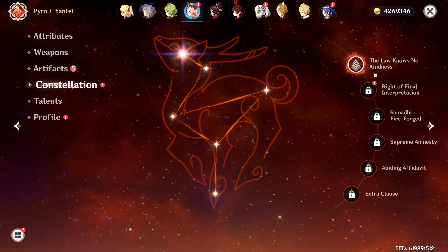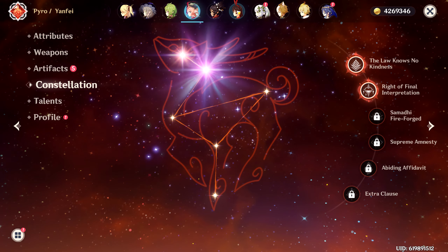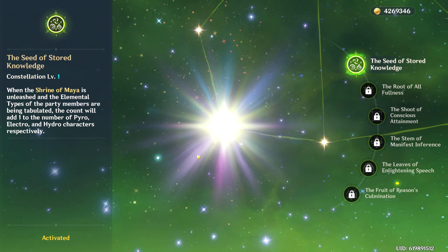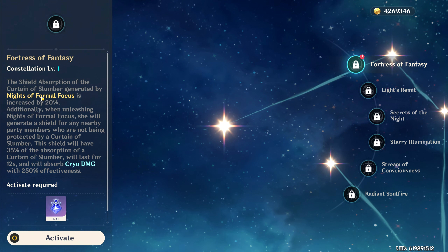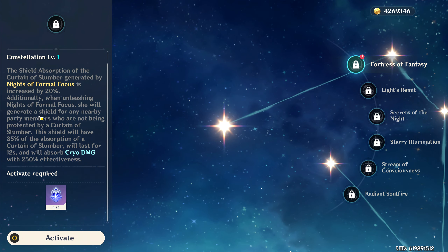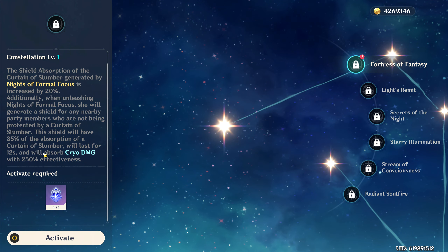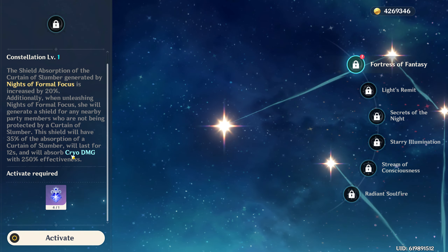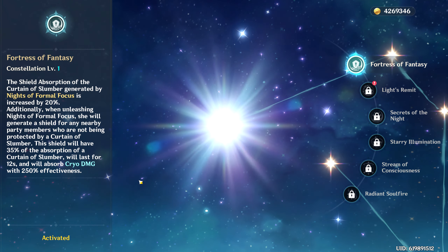Let's look at all the constellations. Yanfei got a constellation — her C2 increases charge attack crit rate by 20%. Her whole thing is charge attacks, so that's fantastic. We have C1 here as well, which just doubles the buff essentially. We got up to C4 for Layla. The shield absorption of the Curtain of Slumber is increased by 20%, and when Knight of Formal Focus is unleashed, she generates a shield for nearby party members at 35% absorption. Shooting Stars also restore 1 energy to Layla each time they strike opponents — that's a great upgrade. Her C6 gives Shooting Stars 40% increased damage.